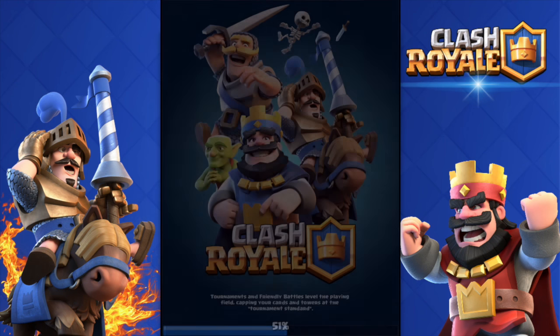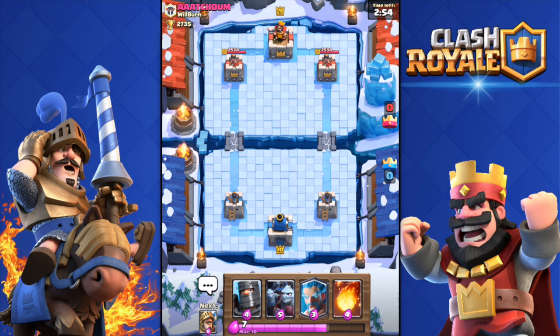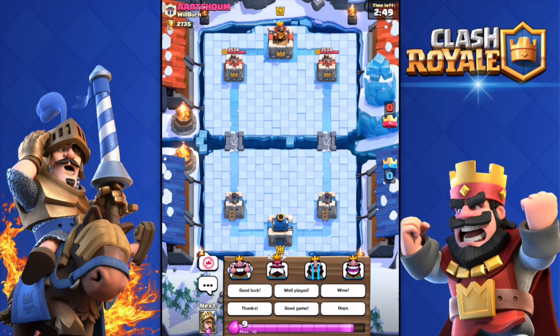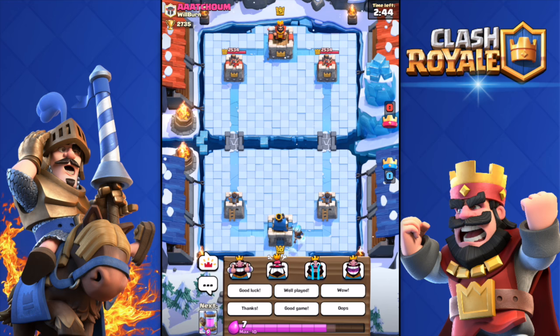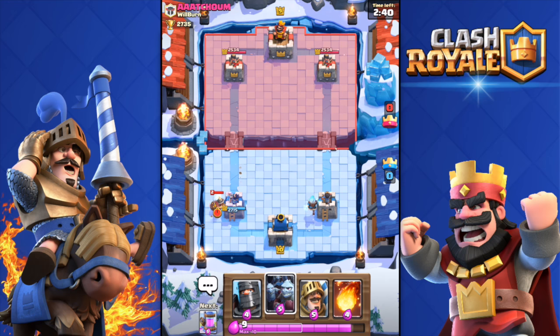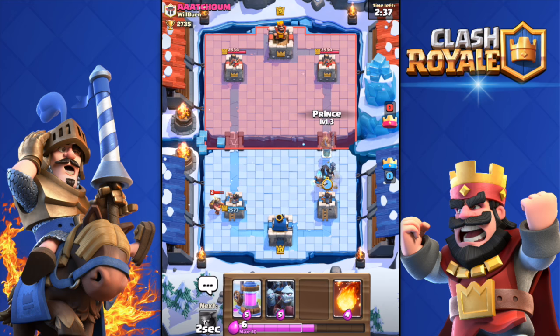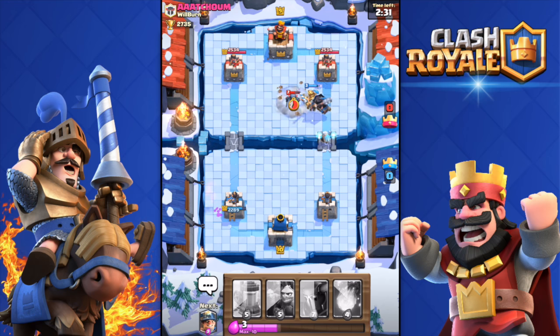Let's go into a battle and check the mute emote option. We're going against a level nine player. Where is the mute emote option? Oh, there it is - so you click that and the opponent's emotes are muted. Let me deploy my Ice Wizard first. As you can see if you click it, the emotes are disabled. Okay, the game is lagging a bit - new update bugs.